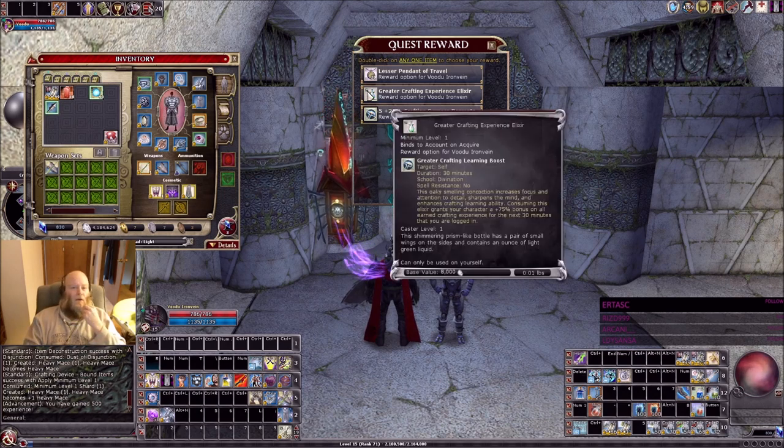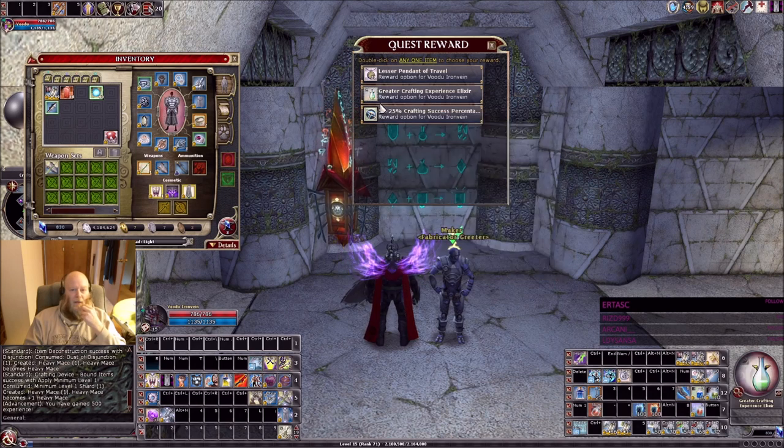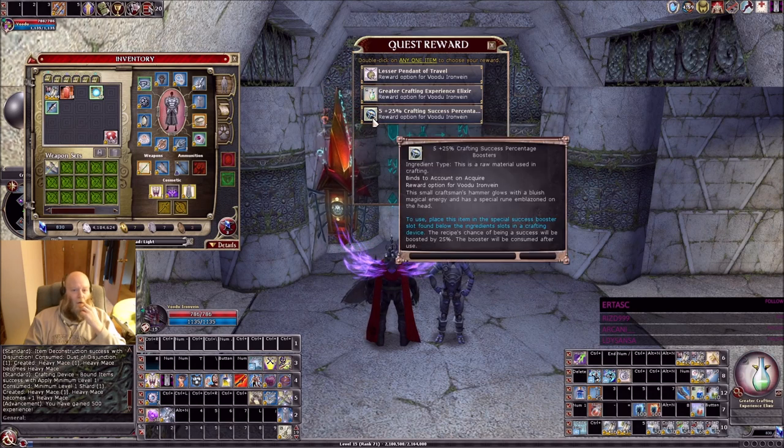You're only going to need like one of the 75% bonus crafting XP items, but you're going to want a whole bunch of those 25% success booster thingies — that's why you're going to want to do this tutorial like 10 times. On all your different alts; you don't need any crafting levels to do this tutorial. If you don't have a bunch of alts, make a new character, do the tutorial, get the thing, put it in the shared bank, delete the character, etc.